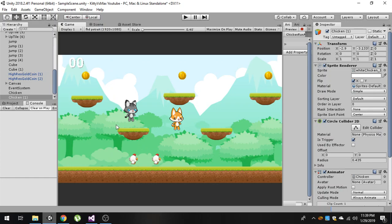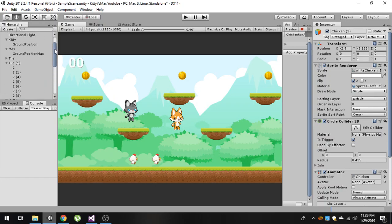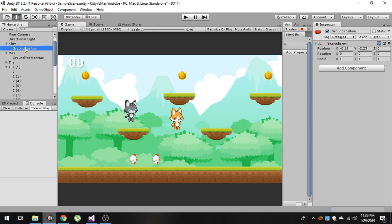To do that, when our player collects the chicken, we will put this chicken into the child of the player. In the player's children, you can see there is only one object called `ground position`, which is used to detect whether the player is on the ground or not.